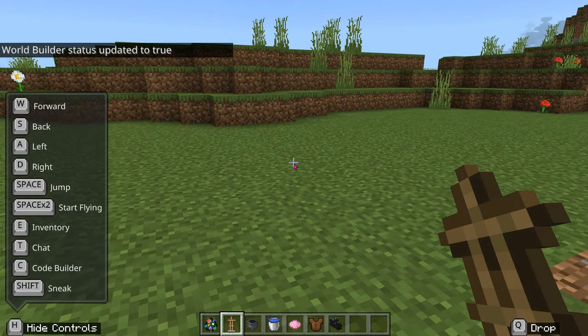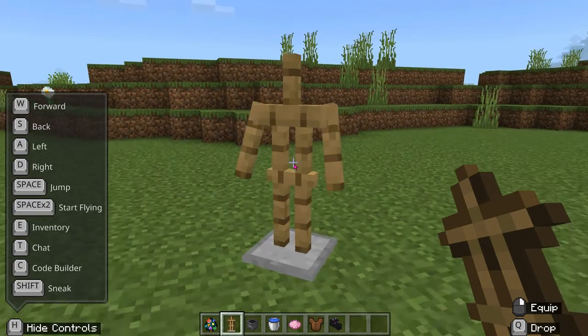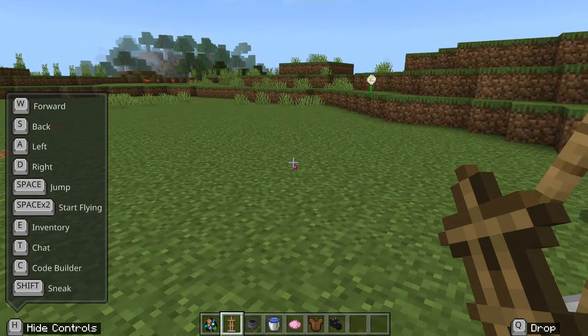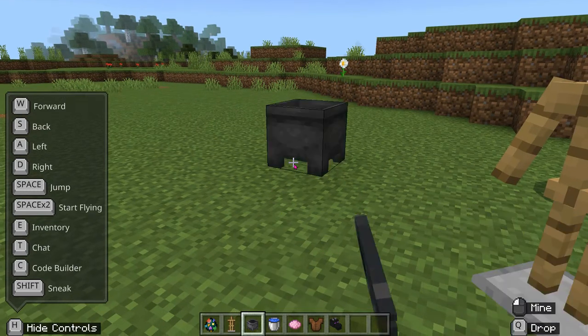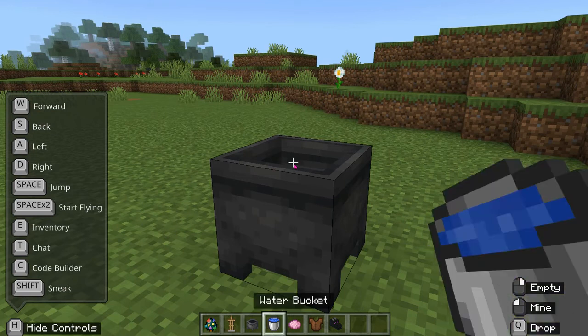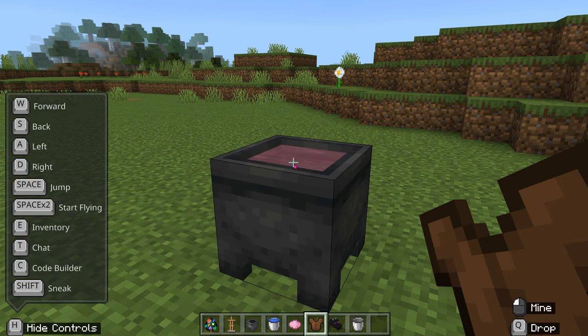I'm going to place my armor stand down - there it is. I'll walk forward a little bit, and then I need to mix up my dye with the cauldron, so I'm going to place the cauldron down, fill it up with water, and then add our dye. I'm going to put my leather tunic inside of the cauldron, and you can see down in my inventory it's changed to the color pink.